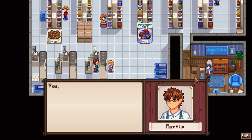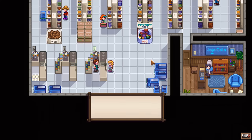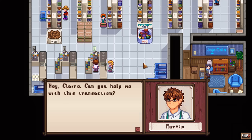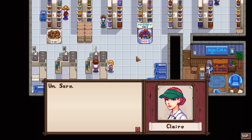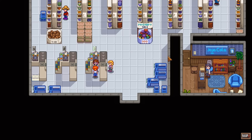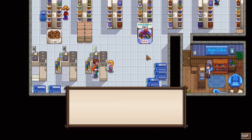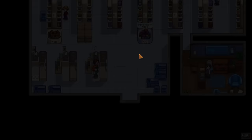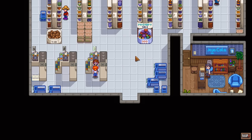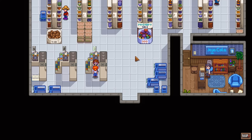Martin doesn't know how to process what seems like a WIC card or food stamps. Claire is called over to help with the transaction. The customer is frustrated - wasting their time. Martin figures it out - just needed to press the other items button. After the customer leaves without a receipt, Claire reassures Martin the scary woman is a regular customer so he'll see her again.